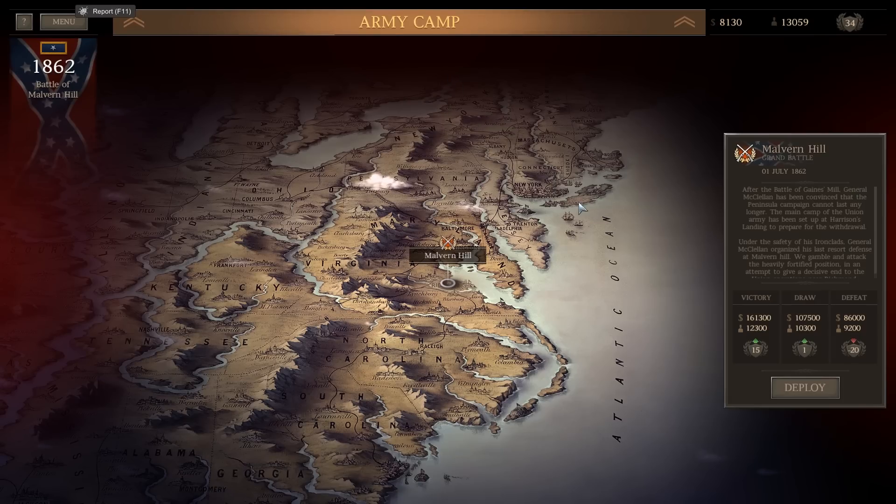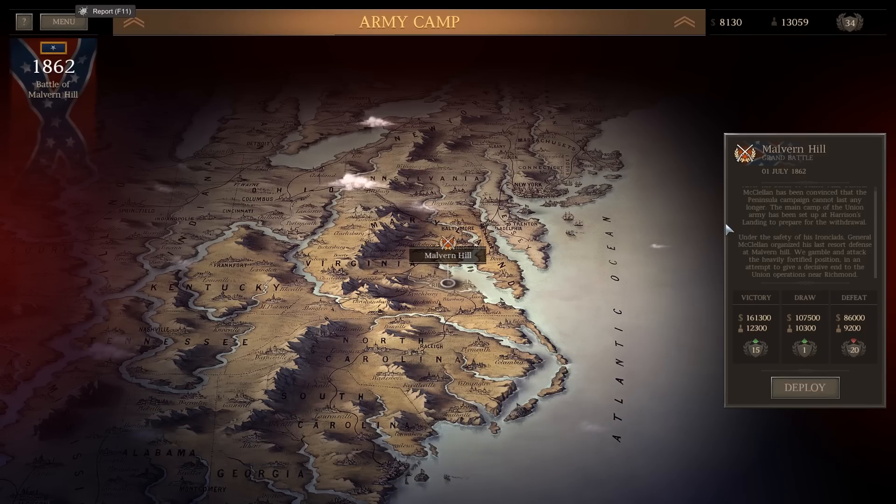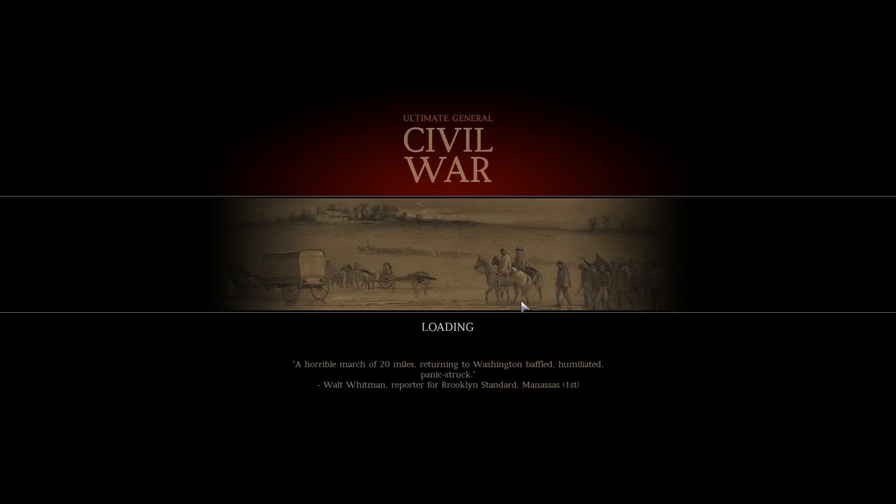The Battle of Malvern Hill. It is another grand battle, the 1st of July of 1862. After the Battle of Gaines's Mill, General McClellan has been convinced that the Peninsula Campaign cannot last any longer. The main camp of the Union Army has been set up at Harrison's Landing to prepare for the withdrawal. Under the safety of his ironclads, General McClellan organized his last resort defense at Malvern Hill. We gamble and attack the heavily fortified position in an attempt to give a decisive end to the Union operations near Richmond. Victory conditions: we would get $161,000, 12,000 men, and 15 reputation.